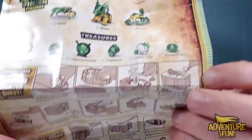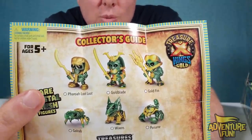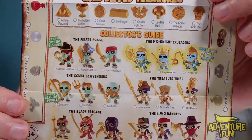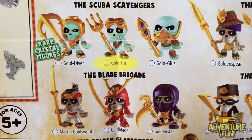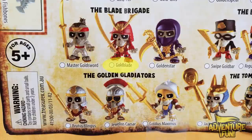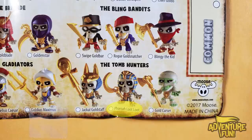Down below you've got the quest instructions. Let's go over these first three — I want to do a flashback. These guys aren't new to Treasure X. Feral Lute Lute, Gold Blade, and Gold Fin were originally back in Season 1. On the Season 1 map, there's Gold Fin, and below that, the Blade Brigade with Gold Blade, and then the Tomb Hunters with Feral Lute Lute. So they were all in Season 1, and then they moved on.